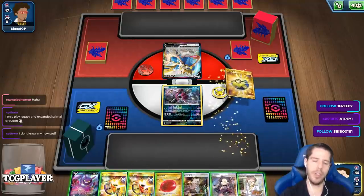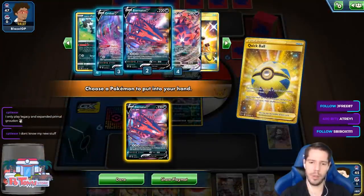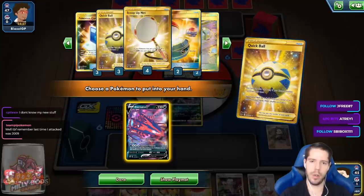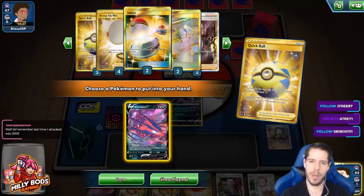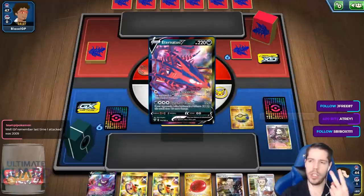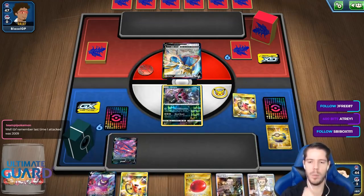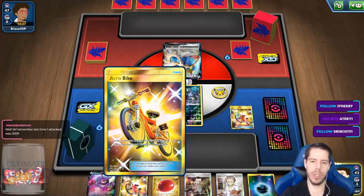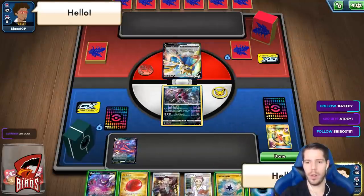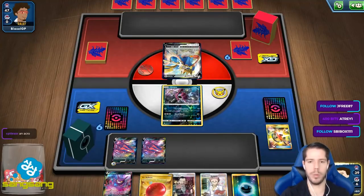I just want one energy, please, deck. I have my Eternatus. They want me to look through the deck — I prized my Evil Talon GX, an Acro Bike, two Researches, and an Energy. Please, just any energy. There we go — that's all you want. That's all you want on turn one. Thank you so much, deck. All the energies, I guess! Capture Energy is really, really, really good turn one.